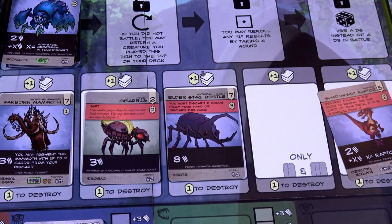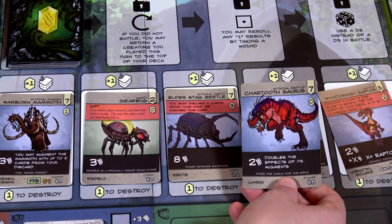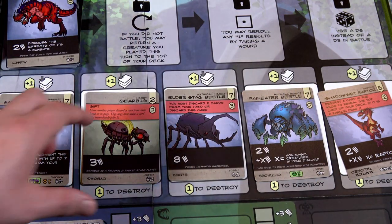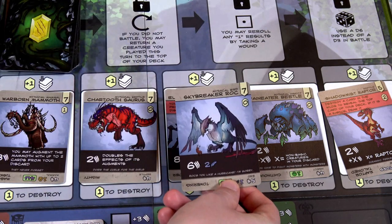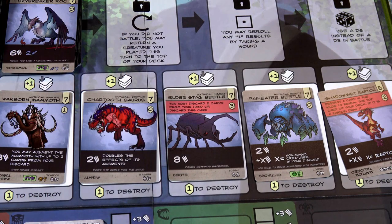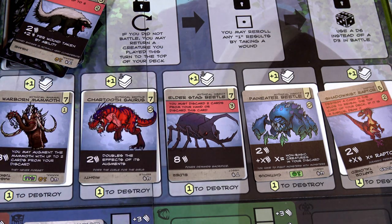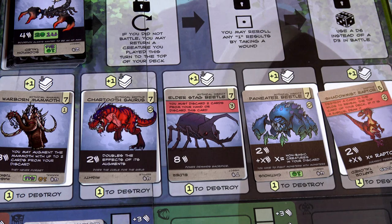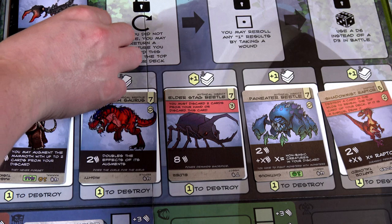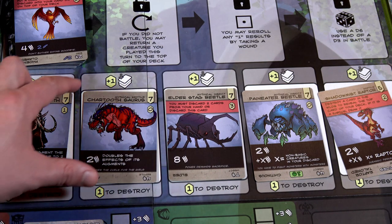We distract the minion and reveal the Sawtooth Gator — plus two wee little kittens. Veil has seven charm total. The first thing with our six charm: burn the Vanguard Griffin and place out the Pain Eater Beetle — that's what we really want. We reveal the next one — a mythical reptile! We burn the gear bug and place out the Chartooth Saurus. We reveal a Sky Breaker Rock — a mythical bird. We burn the Red Mill Moose, leaving three charm. The new advanced creature is a Honey Badger. We burn the Sky Breaker Rock — two charm left — and the Honey Badger comes out. Next is a Rock Scorpion.